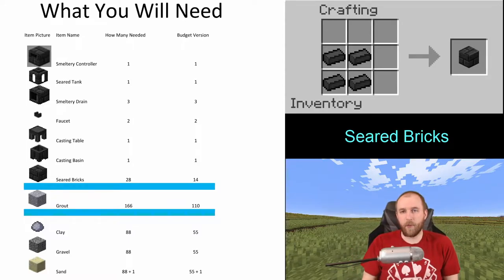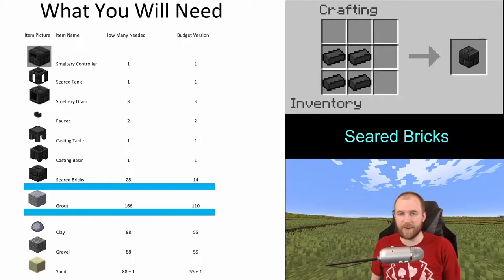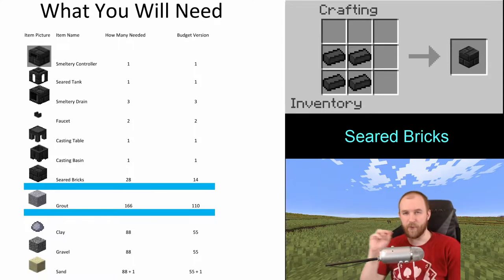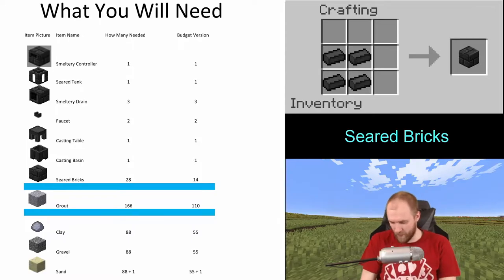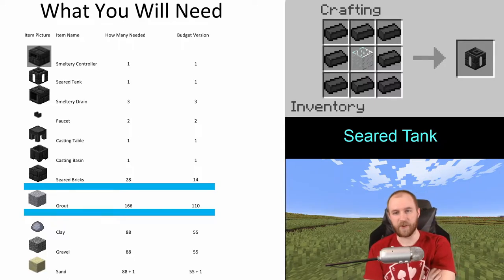The build I prefer requires one smeltery controller, one seared tank, three drains, two faucets, a casting table, a casting basin, and 28 seared bricks. I also have a budget version that uses all the same pieces except you only need half the seared bricks. In total for the full build: 88 clay, 88 gravel, and 88 sand plus one extra for the glass in the seared tank. For the budget version: 55 clay, 55 gravel, and 56 sand.